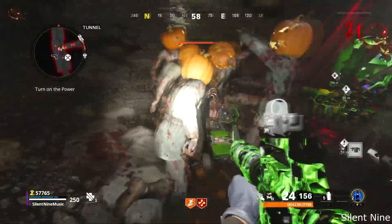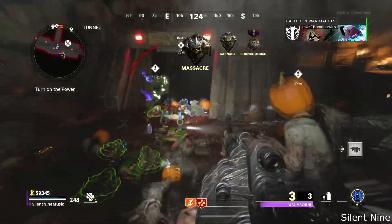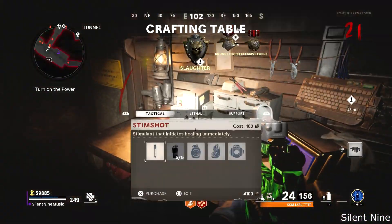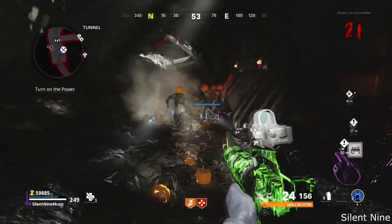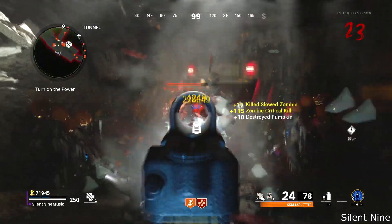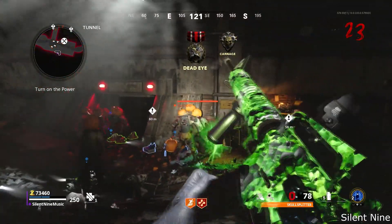This glitch is really good because you cannot destroy the RCXD, so you can use explosives and any weapon you want. All zombies are going to go for the RCXD and no zombies will attack you at all — super overpowered. Keep in mind: do not travel too far away from the RCXD, because if you are too far away, they are going to start heading toward you.